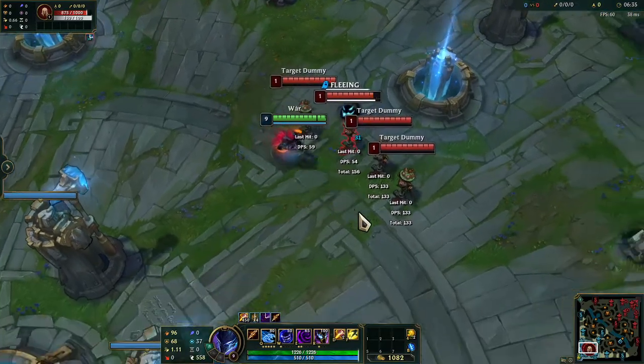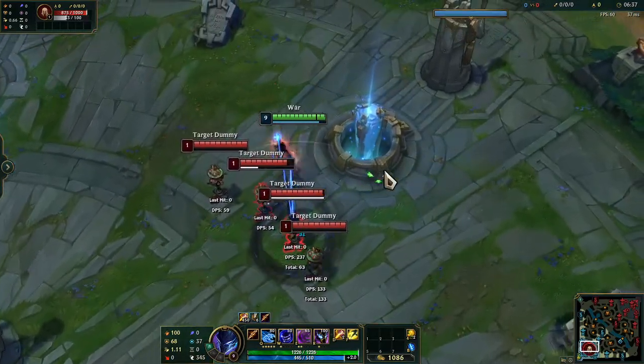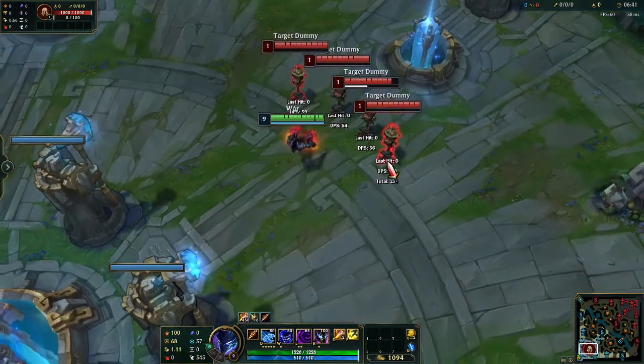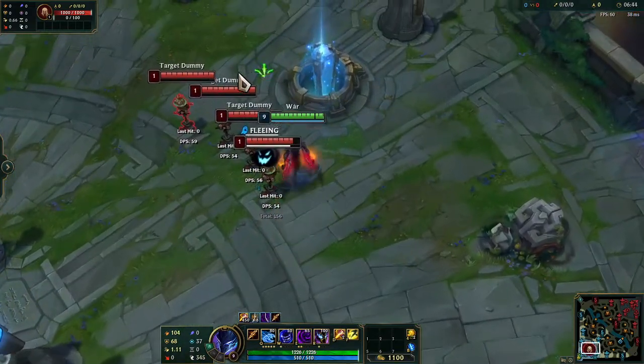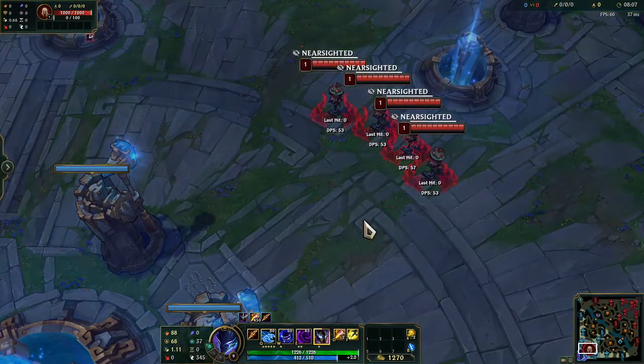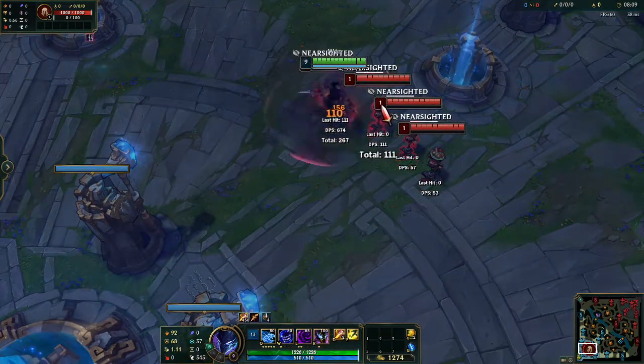His E tethers him to a single nearby enemy champ for two seconds. If the tether is not broken within that time period, the enemy champ will get feared. This move also has a passive that gives him a huge chunk of bonus move speed towards enemy champs who have been feared.